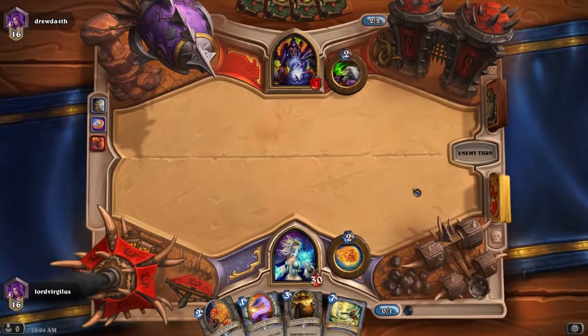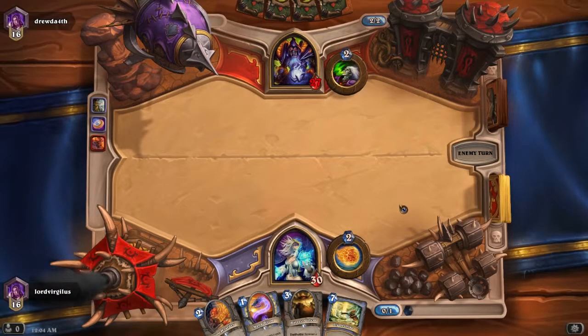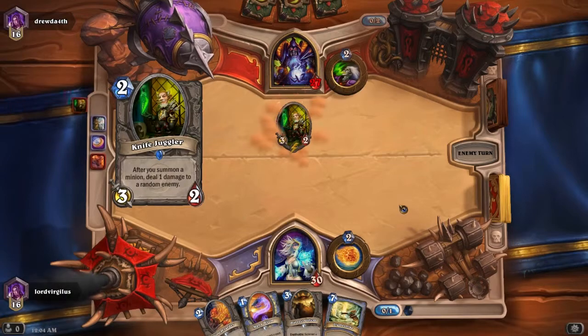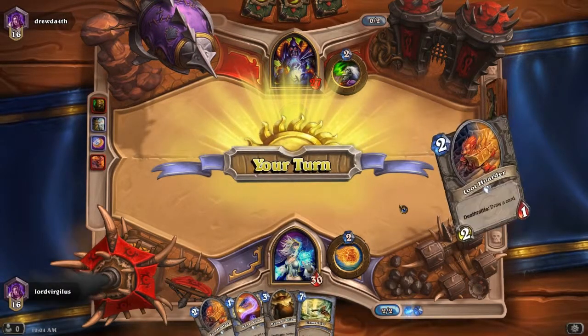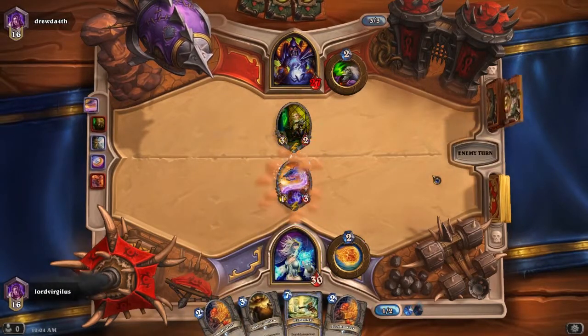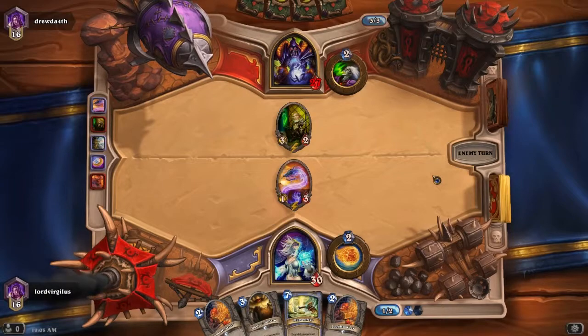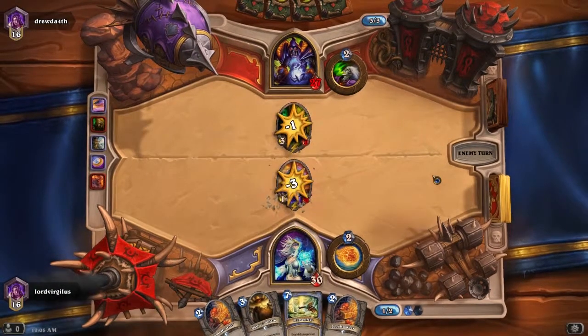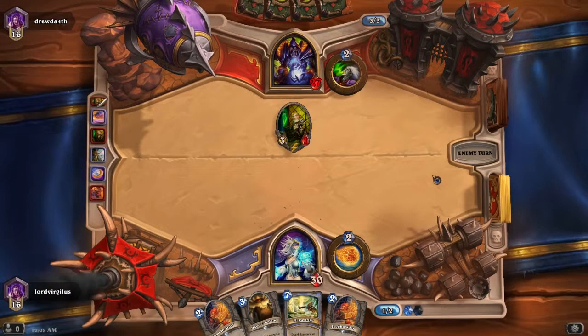Even though I probably could have thrown the minion, but it would probably have been destroyed. It just seemed kind of better that way. Should I go with the Loot Hoarder? I'll go with the guy, and then we'll go with the Loot Hoarder. One and two. Because at least he can't kill it with summoning a minion. Now I can kill it.